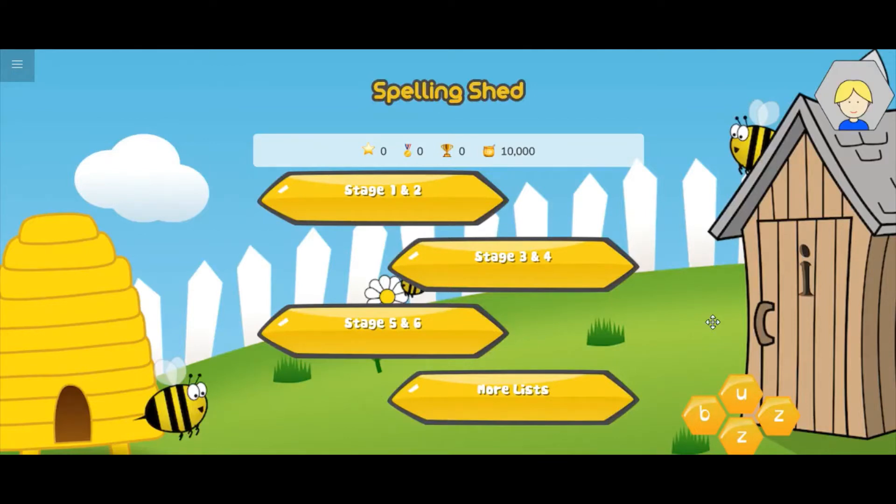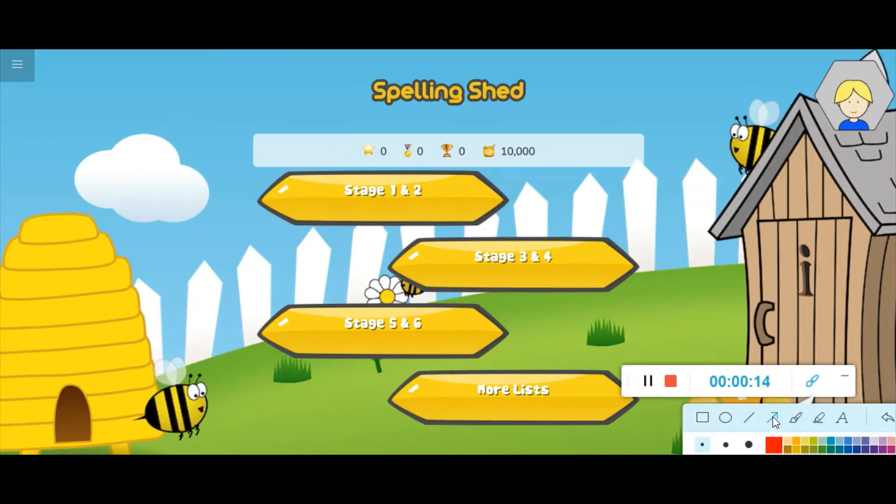Today we're going to be looking at Spelling Shed and I'm going to show you how you can update your avatar. One of the things you need to be aware of is whether or not you can spend something. If you look there you can see your earnings balance. This is Puddock's Spelling Shed and he has got 10,000 honeypots because he's been working so hard.